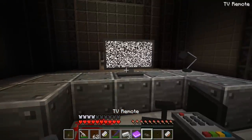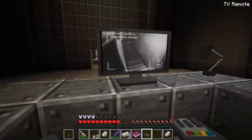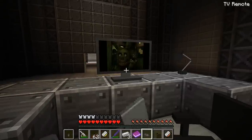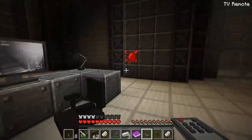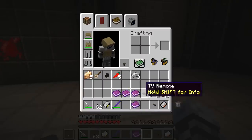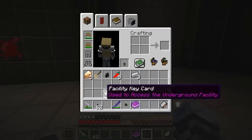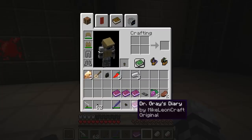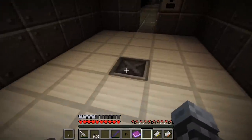I have a TV remote. No way - look at that, the remote works on the TV! That's insane, that is so cool. We have an observation room key card. All right, I think we're good, let's keep on keeping on.